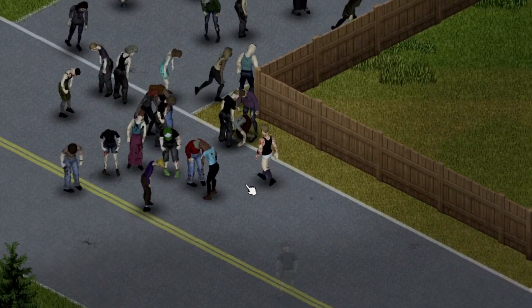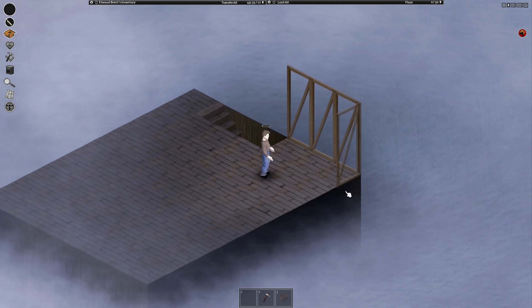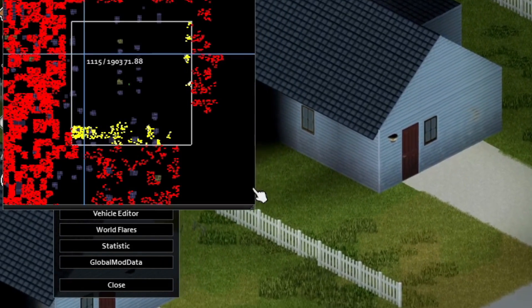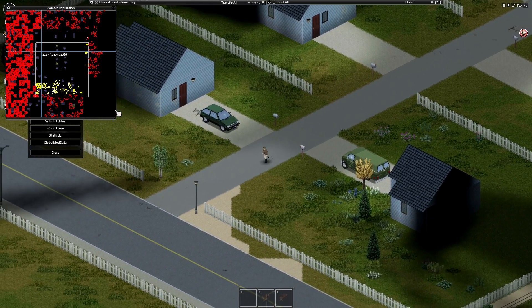You get the ability to go into god mode or become invisible, you can teleport wherever you want on the map, and you can spawn in all the resources you could ever want and build as much as you want without the normal limitations of resources. There are tons of other features in this debug mode such as being able to see how many zombies are in your area and where, but first let me show you how to use this debug mode.